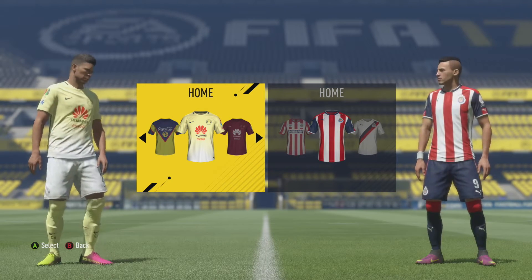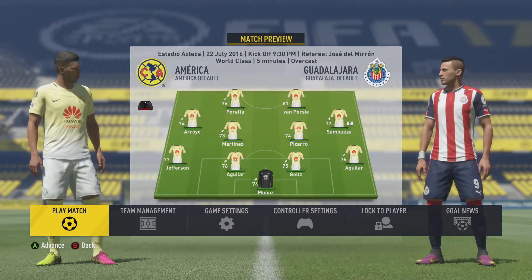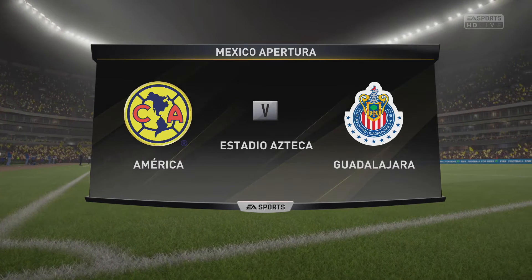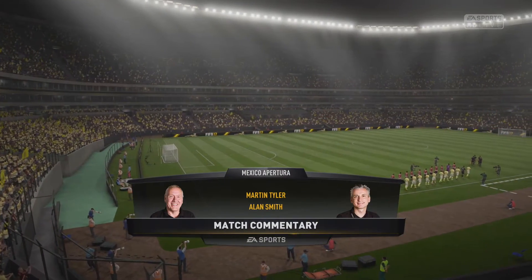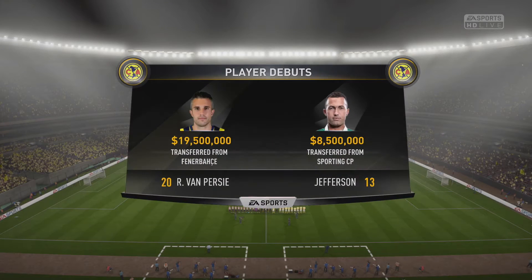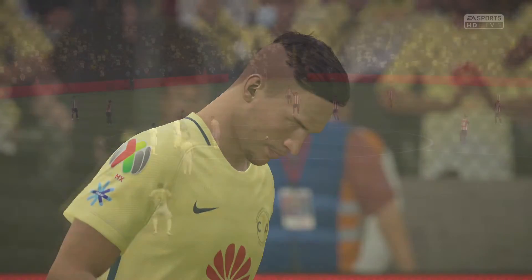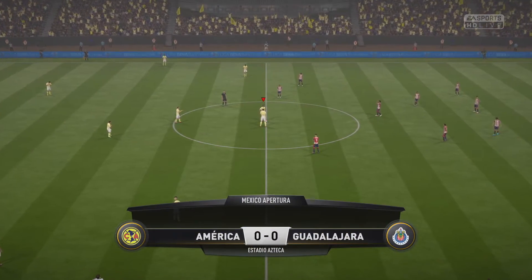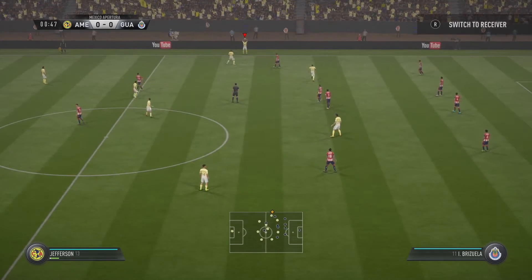Don't forget to hit that like button if you guys are enjoying the series. Robin van Persie, number 20, is going to be starting for us, and hopefully he can bag loads of goals not only in this game but for the remaining of the season. It's a beautiful day with floodlights on - a perfect scenario for us to start off the season with three points against our rivals Chivas. The players debuting today are Robin van Persie, Jefferson our left back, and Pizarro - a very good young center defensive midfielder who is going to be crucial to this team.